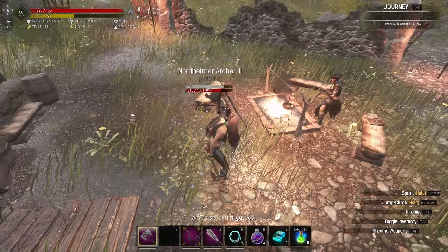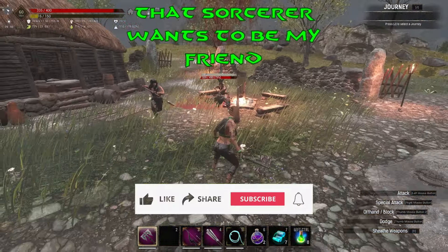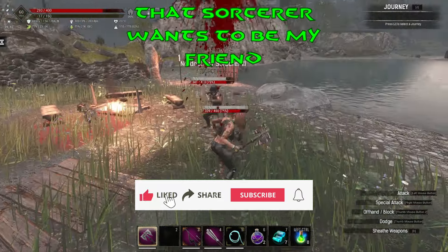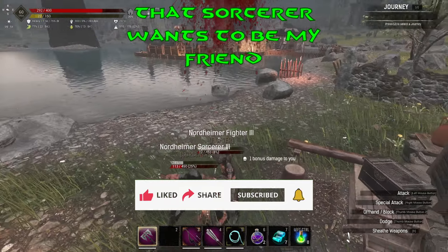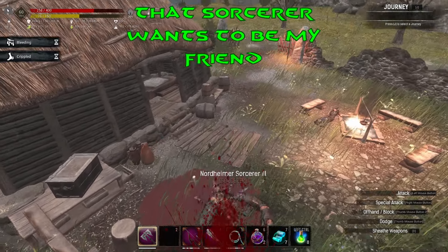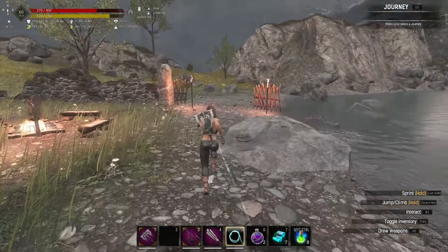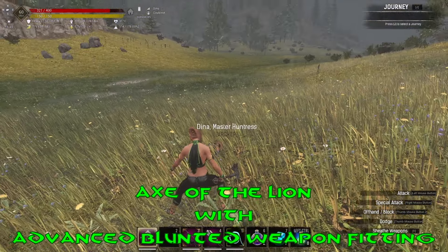Now you can cleave your way through with the Axe of the Lion in the Exiled Lands, and make friends at the same time — all this done without switching weapons. The concussive damage of the Axe of the Lion heavy attacks is about on par with a steel truncheon with an advanced blunted weapon fitting. On the fourth attack you also get a knockdown, allowing you to regen stamina.